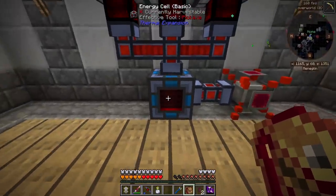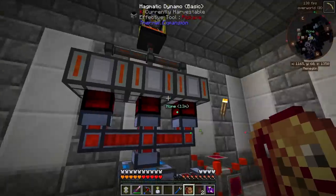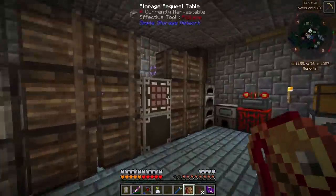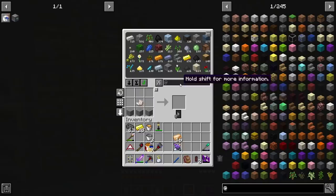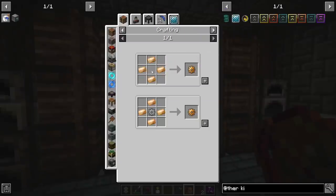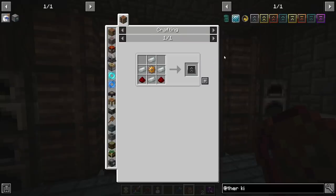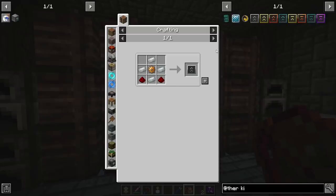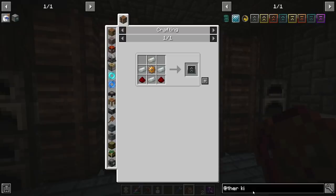That's going to start sending all that power out. This holds by default 2 million RF and can be upgraded. Right now this is only producing 40 RF per tick, so we're not producing as much as we can out of these. They can be upgraded four times and each time will significantly increase in power — they'll end up producing almost a thousand RF per tick a piece when you get lava going into them. That's where the thermal upgrade kits come in handy. I'm going to make three upgrade kits. You can also upgrade the energy cell with these as well.